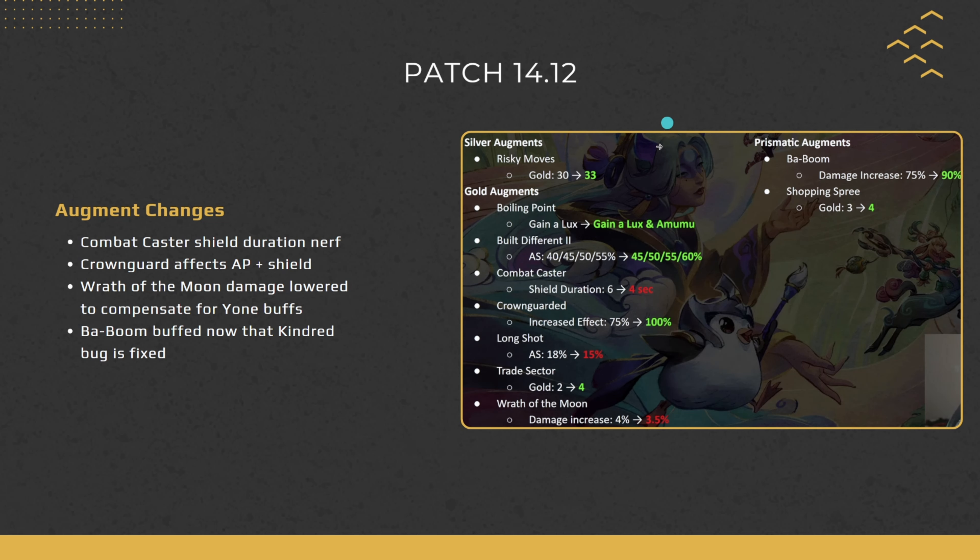For augment changes: Risky Moves goes from 30 to 33 gold later, not bad from a strong start. Boiling Point may be more takeable now — you can guarantee two Porcelain, which is the whole point, so it should be quite good. Build Difference gets a little more attack speed. Combat Caster — currently one of the best combat augments — gets nerfed, with its shield duration going from 6 to 4 seconds, so backline units may miss some intervals.